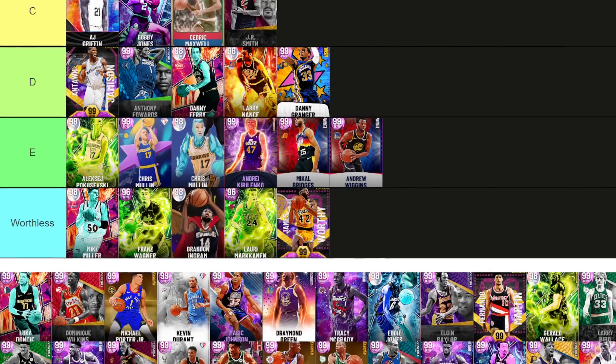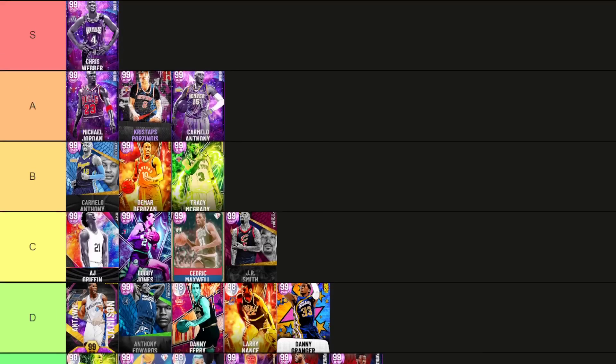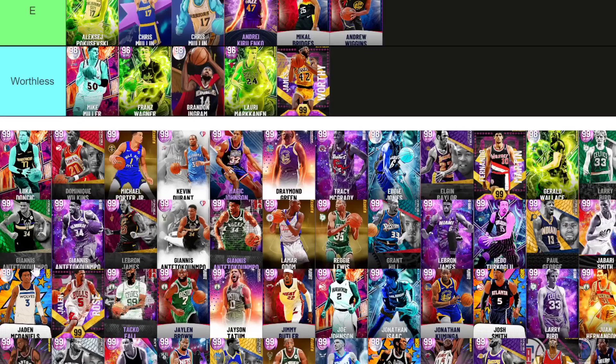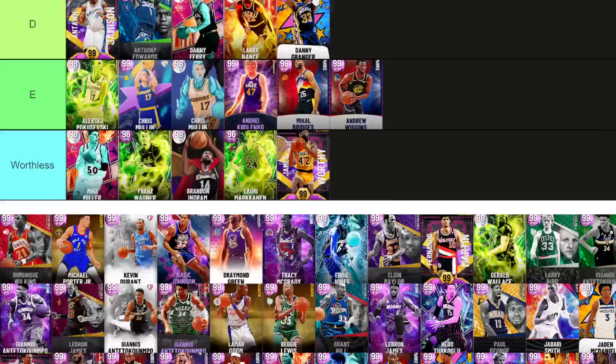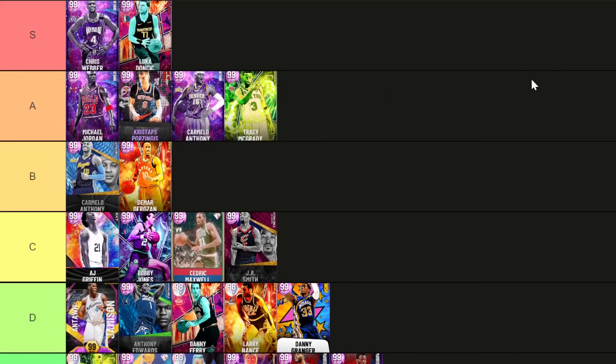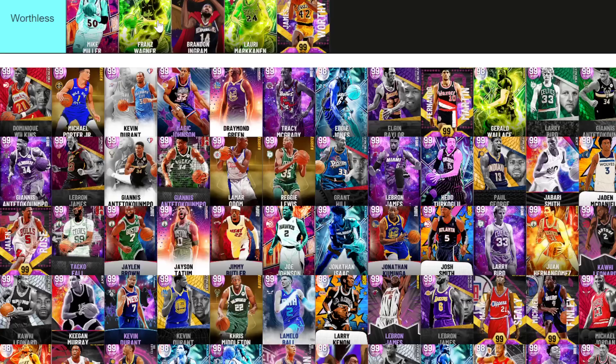Tracy McGrady at small forward — I actually like him. You'd rather run him at the two, but this Gamma card is essentially the same as the Invincible. I'm putting Tracy McGrady in A tier. I love that Trey Burke base — he's got a way better player build than DeRozan. Luka Doncic: I've got to put him in S. The Invincible would go into S tier as well. Should you use Luka at point guard? Yes. But if you're running a lineup with Kareem or Giannis at the one and still want to use Luka, use this small forward Luka instead of the Shooting Guard Invincible.